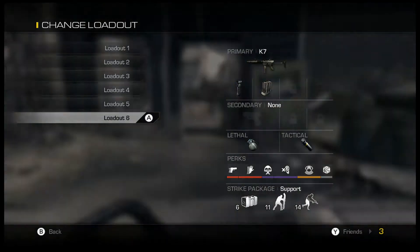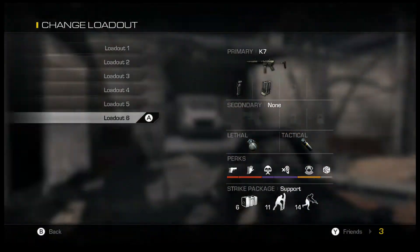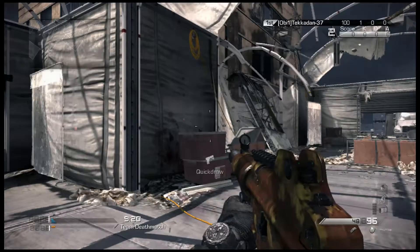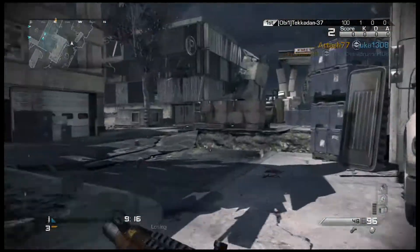Hey guys, Mr. TampoSpeedy here and today we're going to be playing some Call of Duty Ghosts on the Wii U. Today we're going to be using the K7 with foregrip and extended mags. Lethal we've got a frag grenade and tactical we've got a concussion. And perks we've got ready up, sight, hand, takedown, dead silent, sit rep and gambler.